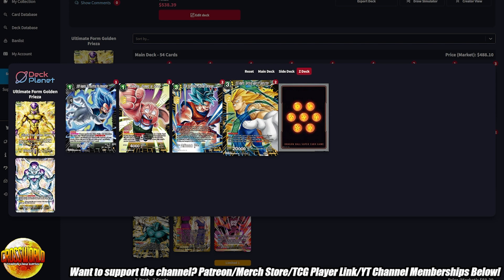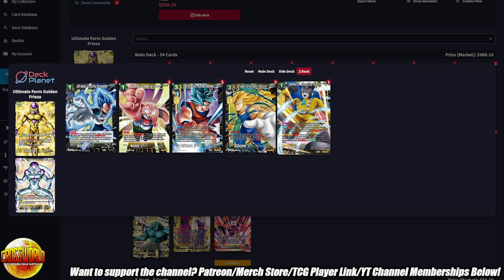Two copies of SS3 Vegeta Terrifying Agent of Destruction — the fact that it has barrier removal and doesn't care about active or rest mode is so good. This leads me to recommend definitely sideboarding two Smoke Dragons for sure, just for the versatility of removing barrier cards, drawing two, or whatever you need Smoke to do in that scenario. That's about half the side deck covered already — there are so many things you can side depending on your local meta or the regional you're playing for.